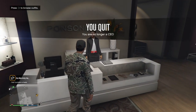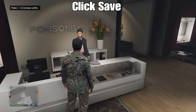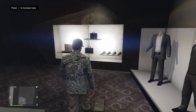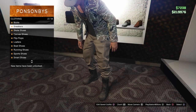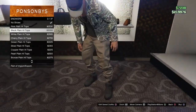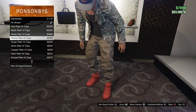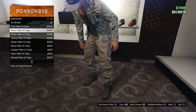Then go to sneakers or whatever shoes. Look — it's right there. Your ankles should be invisible now. As you guys can see, the ankles are invisible.